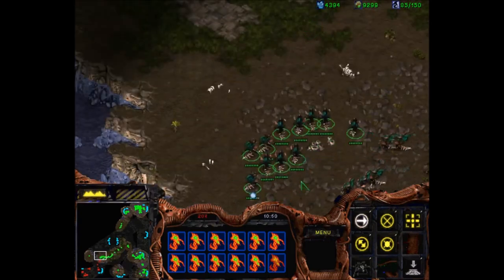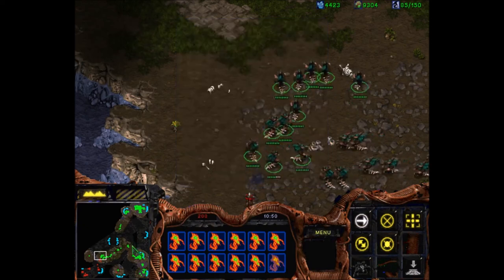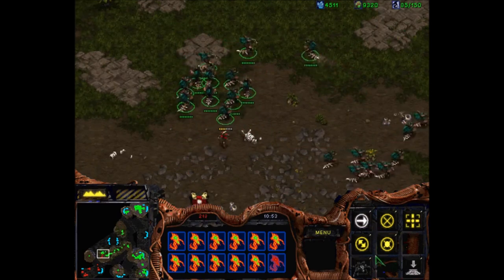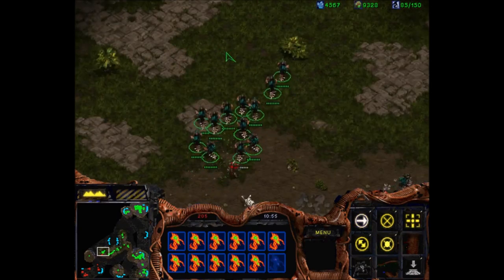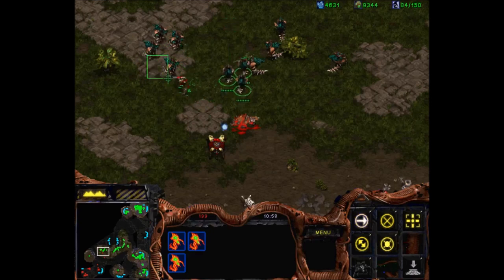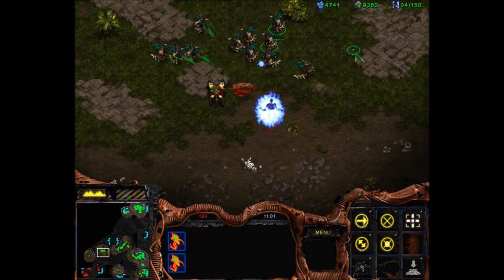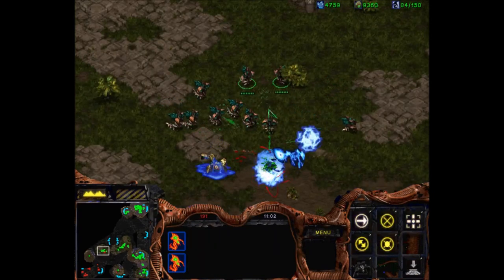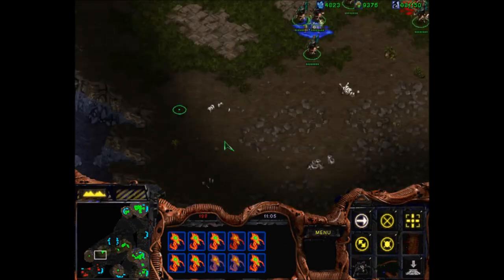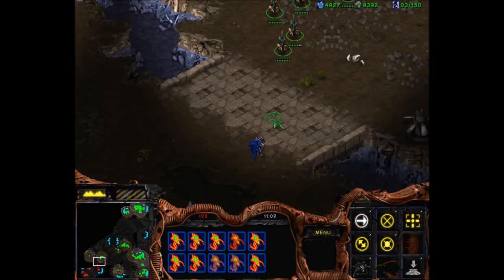For hydras — it depends on what you're fighting. If you're fighting a composition that has mixed units, you'll always want to micro against the melee units first. I don't want the zealots to get hits on my hydras — I have range, so I can move my hydras around. Hit H for hold position and shoot, turn around, hit H and shoot the other way. Alternatively, just grab them and move them back and then attack. For an archon — it does melee splash damage — I just want to spread my hydras out and attack.